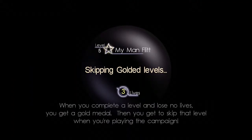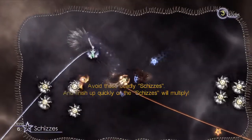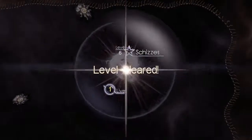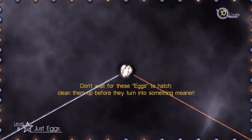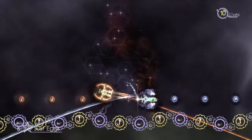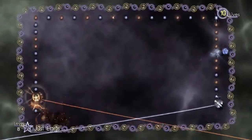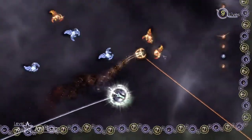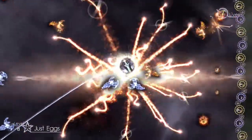We got through that level using up seven lives. Yeah, it's sort of a game that really requires you to pay attention and understand what you're doing. Going for these eggs to hatch — clean them up. It's basically like trying to rub your stomach and pat yourself on the head in some really challenging ways.